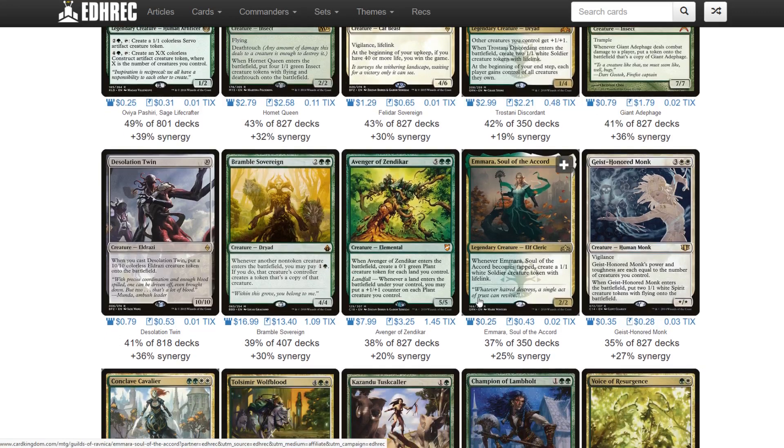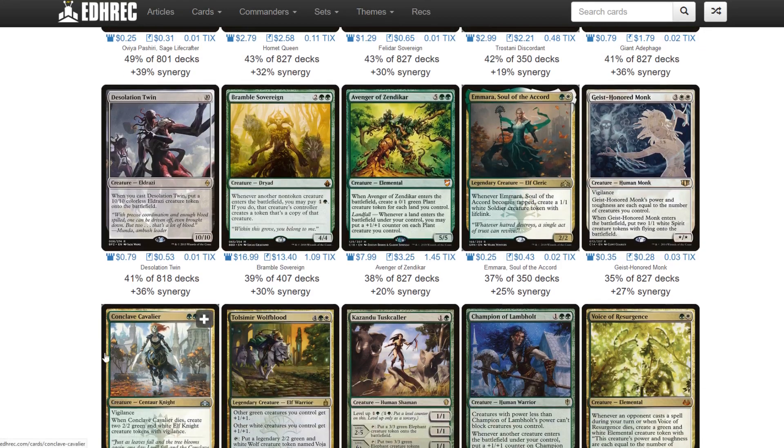Bramble Sovereign actually looks like a very good spec for this particular deck. Whenever a non-token creature enters the battlefield, you pay 2 to make a copy. I think Bramble Sovereign is going to go nuts - this could be a $25 to $30 Mythic from Battlebond. It's just going to make Battlebond an even crazier value booster box. I'm kicking myself for not picking up more Battlebond. I do know a patron who purchased 6 cases at the $83 mark - they're already going for $200 on eBay. Keep your eye on Bramble Sovereign; I think it's going to have a massive increase.